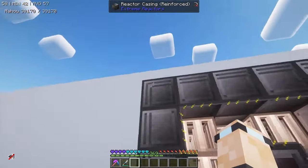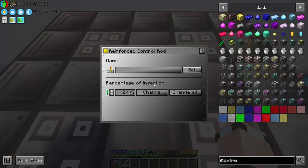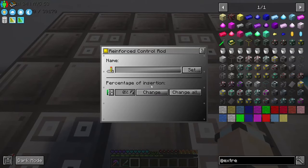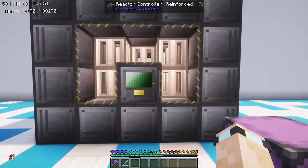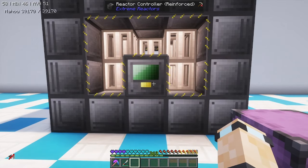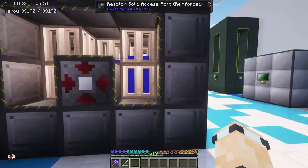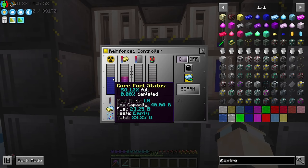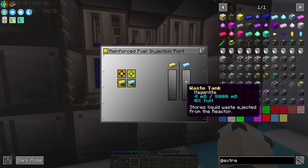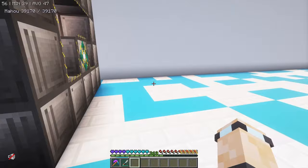That has now formed — you've got the double line around the edge. I can set that to on, and all the control rods have been set to zero, which is exactly what we want. If we put some plutonium in, this is generating some power and it says right there — magentite. Magentite is the next reprocessor material we're going to need.